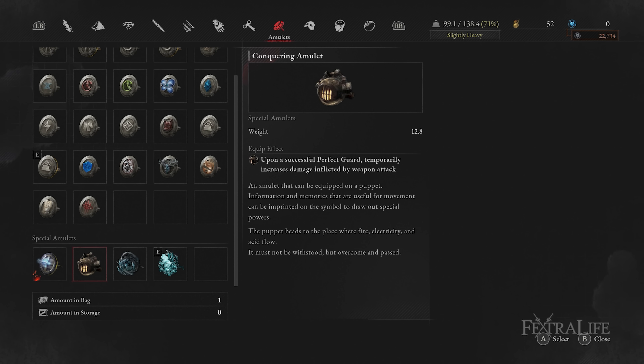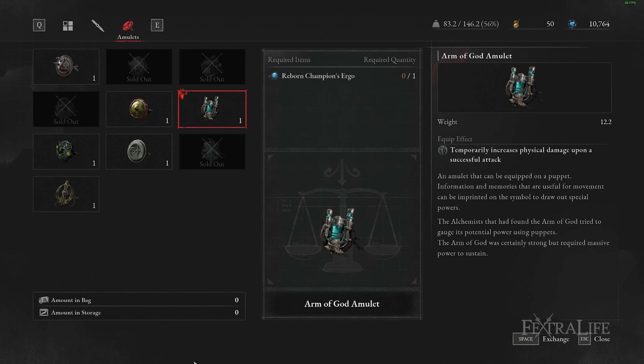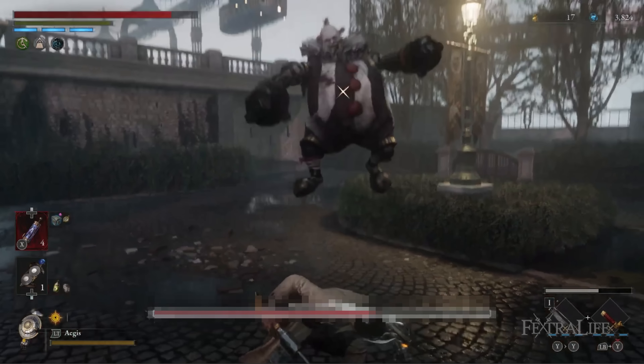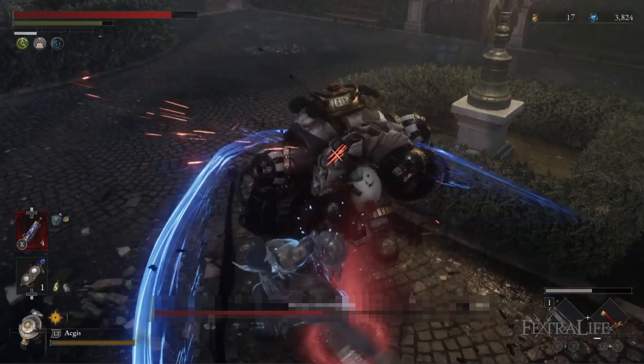The special amulets that work best with this build are the Arm of God amulet, the Awakened Gods amulet, and the Extreme Modification amulet. The Arm of God will increase weapon damage after landing any successful hit, which pairs fantastically with the rapidly slashing Furious Slash. The Awakened Gods amulet is quite late into the game but also increases damage a lot by improving the damage of Fable Arts while an enemy is staggered — the whole strategy of this build is to stagger and use Furious Slash, so this pairs perfectly.